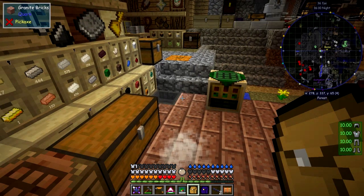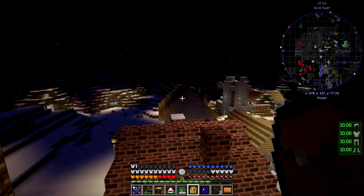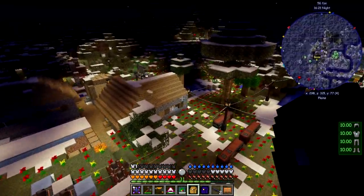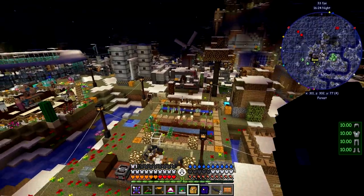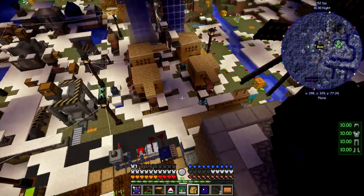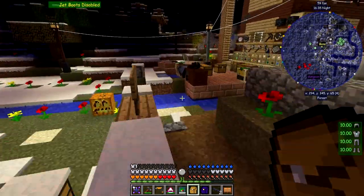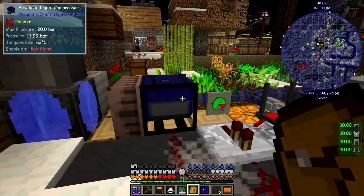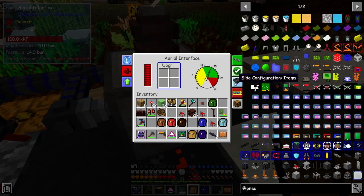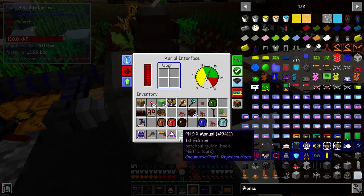Let's turn the jetpack on — Control+F. Jump, and you'll see that the air pressure doesn't go down. We're staying in range of the aerial interface, which seems to have quite a reasonable range. Let's turn it off again. I think that's probably going to be a good thing for the end game anyway — this will now be charged up.